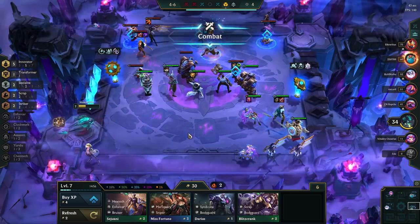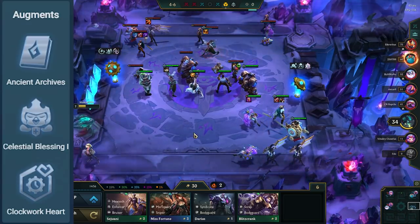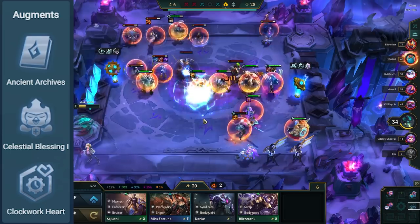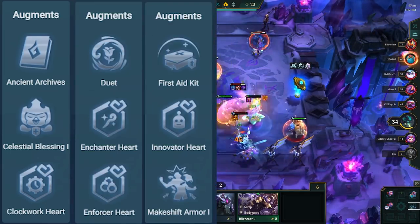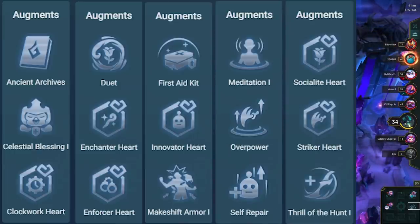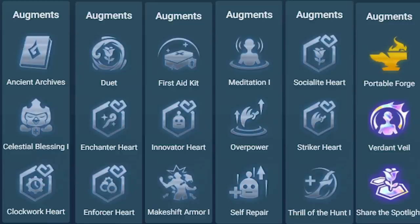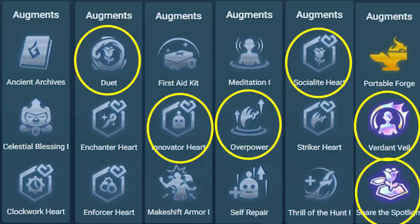The best augments for this comp are Ancient Archives to grab an Innovator Emblem, Celestial Blessing, Clockwork Heart Emblem or Soul, Duet, Enchanter or Enforcer Heart Emblem or Soul, First Aid Kit, Innovator Heart Emblem or Soul, Makeshift Armor, Meditation, Overpower, Self-Repair, Socialite or Striker Heart Emblem or Soul, Thrill of the Hunt, Portable Forge, Verdant Veil, or Share the Spotlight. The best ones out of those are Duet, Innovator Heart, Overpower, Socialite Heart, Verdant Veil, and Share the Spotlight.